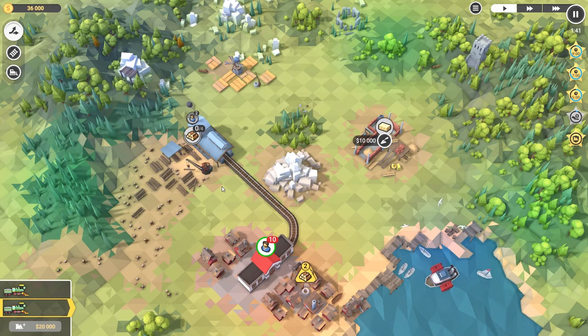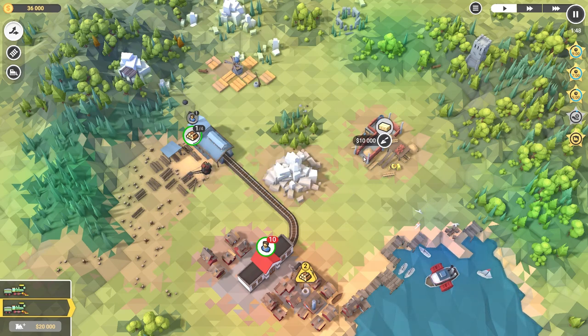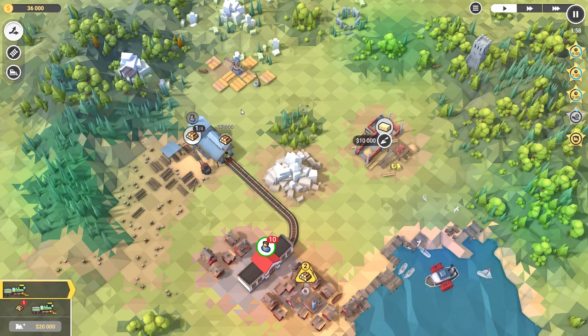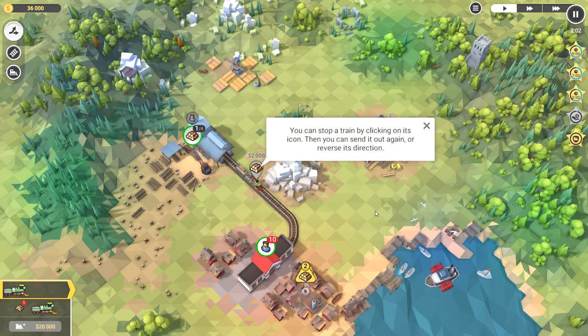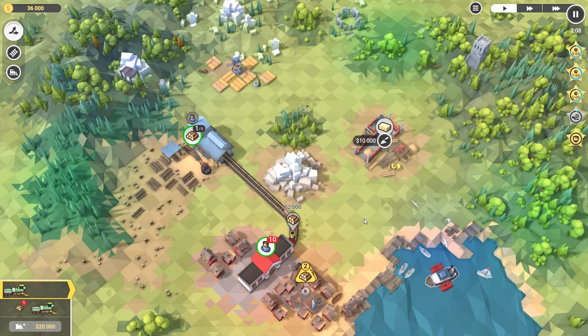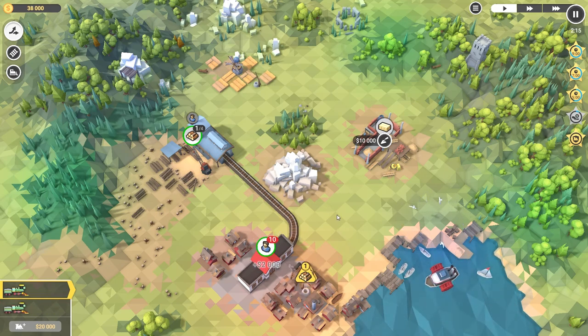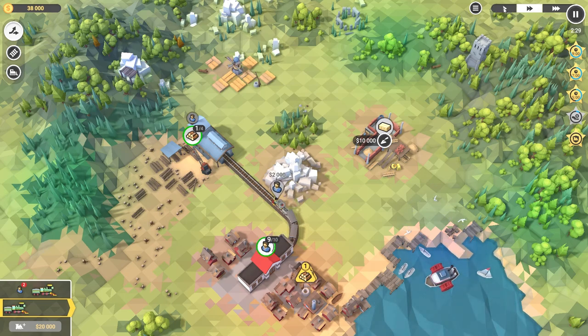Another one coming and then they'll come back. Logs are ready - get them back to the city. So I click on them - they're coming back with logs. You can stop the train by clicking on this icon, send it out again, or reverse its direction. Two logs in here - looks like that's going to complete this area, but we're going to need more. One log, so we'll send them out again.